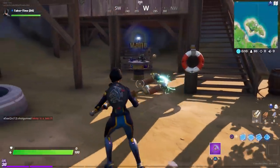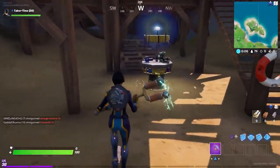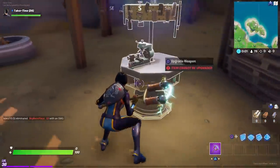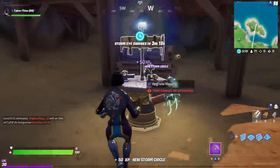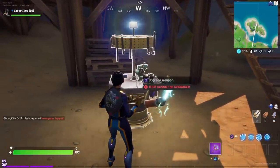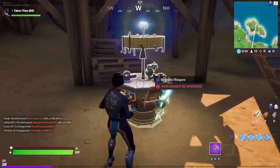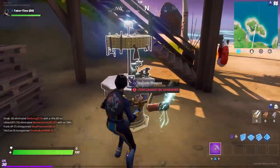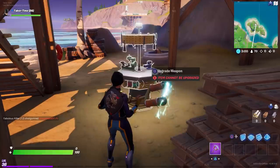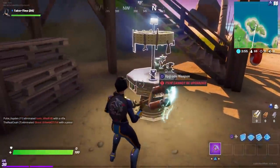Welcome to my upgrade table location guide. In the new season of Fortnite Chapter 2, we've got these upgrade tables or upgrade stations. For your own materials, you can upgrade a weapon's rarity — for example, gray to green, green to blue, blue to purple, and so on. You can even get a gold weapon, but it costs your own materials. I'm going to show you every single location on the map.